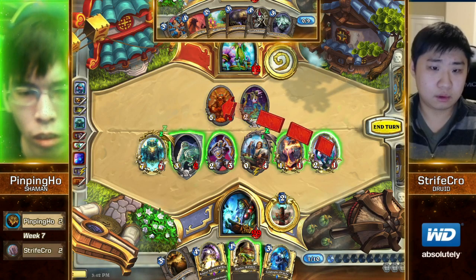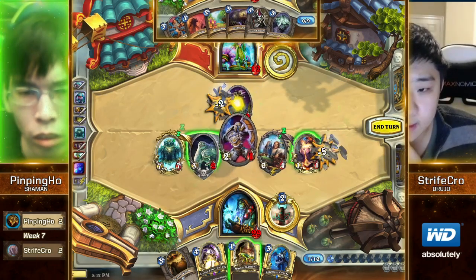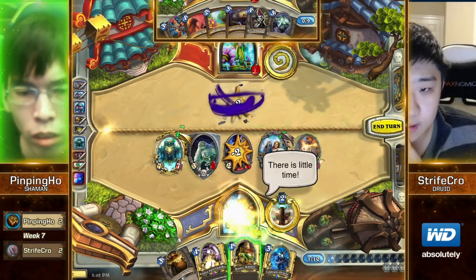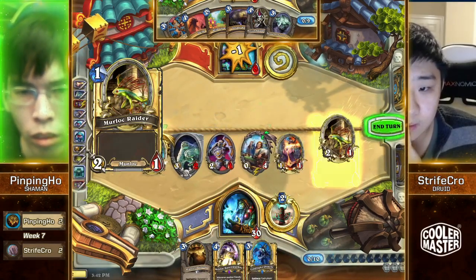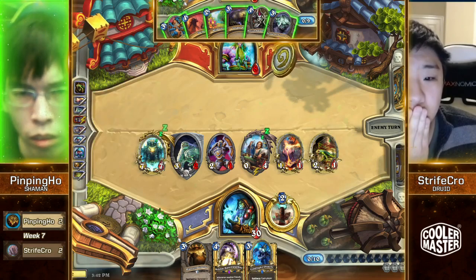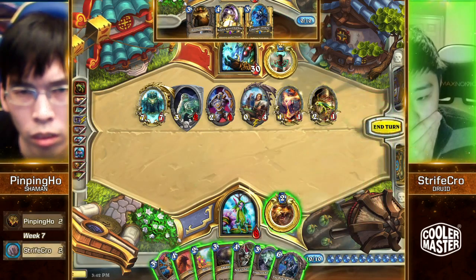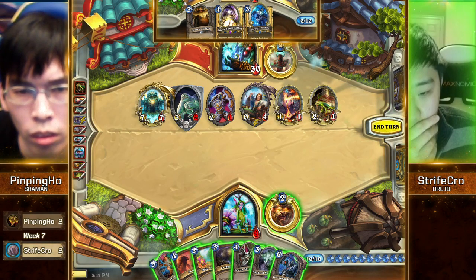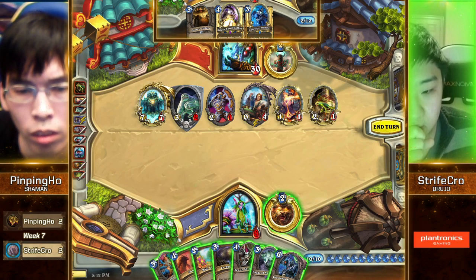Somebody's gonna get a Doomsayer — by playing the seven-drop first. Will you be casting it though, relishing at the RNG? I'm pretty sure Strifecrow is gonna need an Azure Drake. Oh wait, he can't even fully Swipe everything down. BGH can deal with this Neptulon. Wait — BGH plus Swipe is really good. It's crazy! Oh my god — that is nuts!